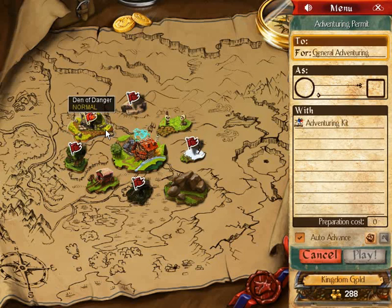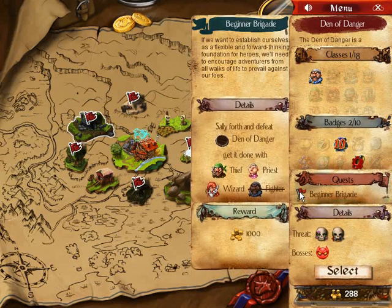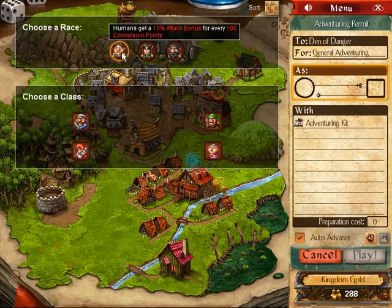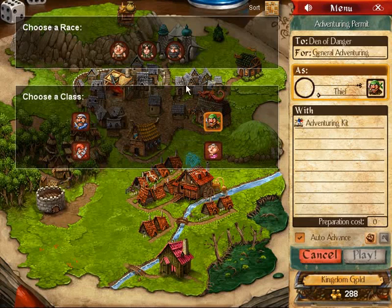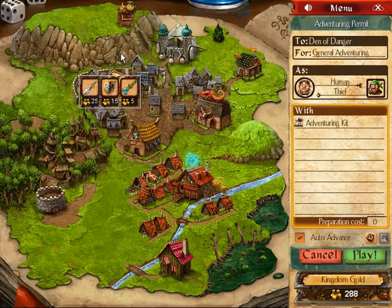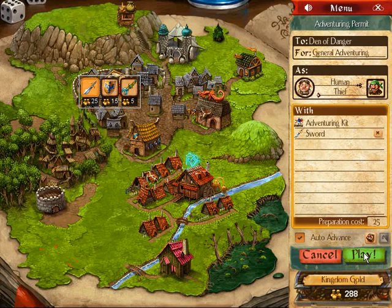I'm just going to enter into this den of danger for now. I have a quest to finish this off with all of the basic classes and I've already done it with the fighter. So I'm going to go in with a Thief, and I think I'm going to take a Human just because they get an attack bonus. Although extra health is nice, I think the attack bonus will be more useful. I'll also bring along this expensive sword because an extra 2 damage is going to be very useful to me.